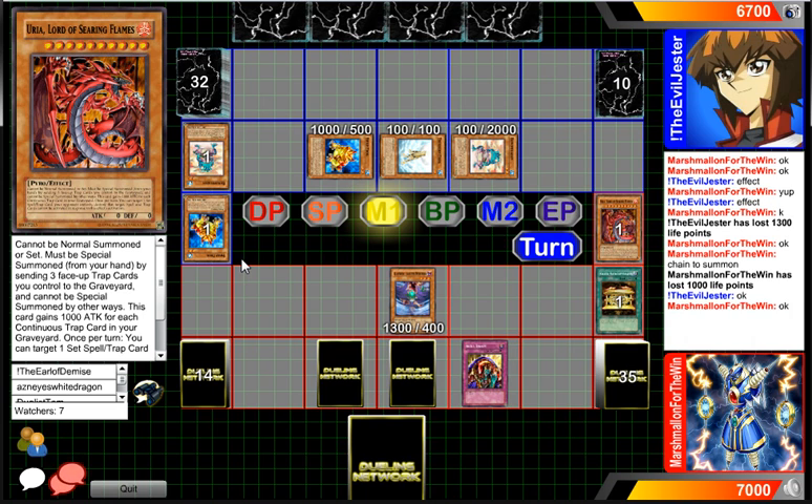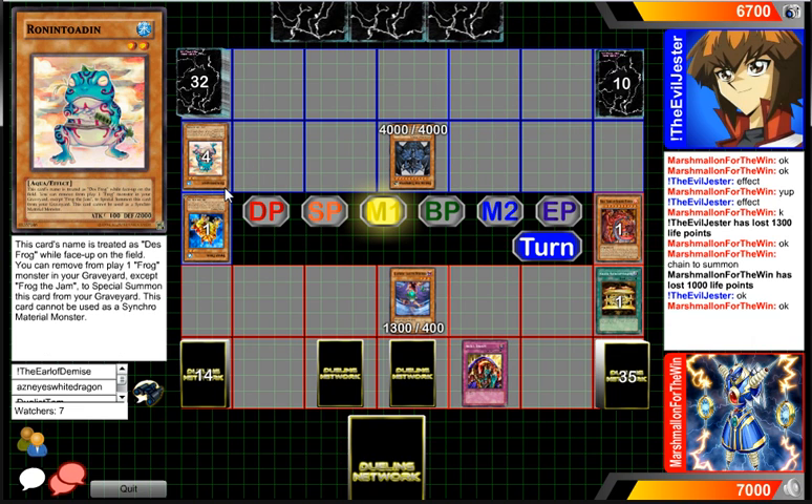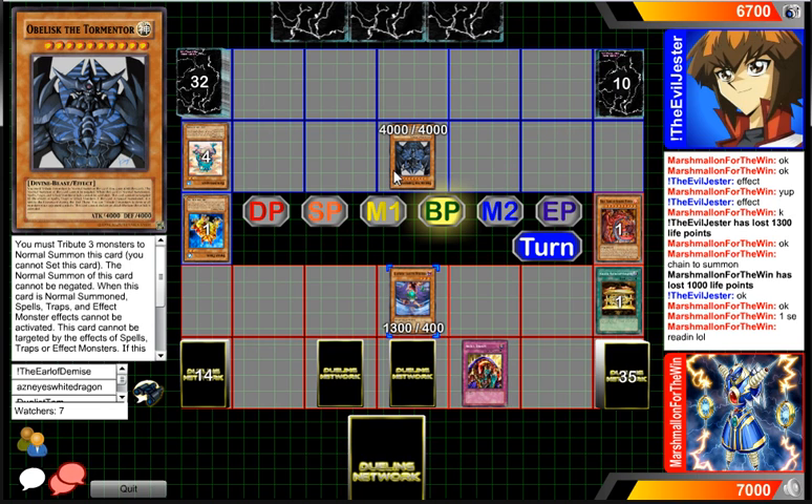It's still a decent one — it's 1800 defense, I believe. But Gale can still halve an attack over it. He's just tributing three for Obelisk! I did not expect that out of the player in the blue. He's saying one second — you cannot respond to the Obelisk summon. But Skill Drain is on the field; I'm not sure if that does anything. Some monsters just have effects where they're unaffected by it.